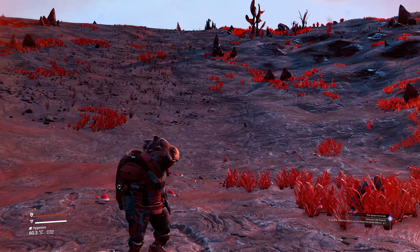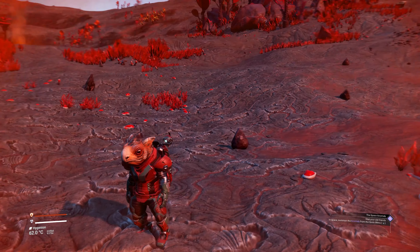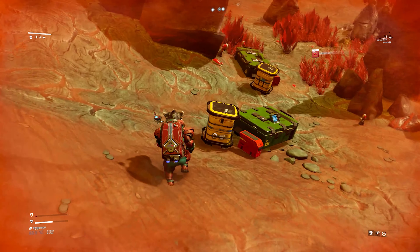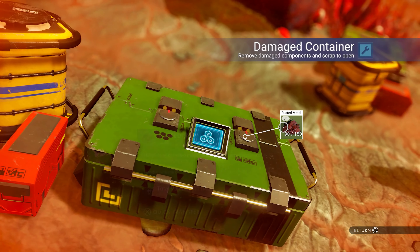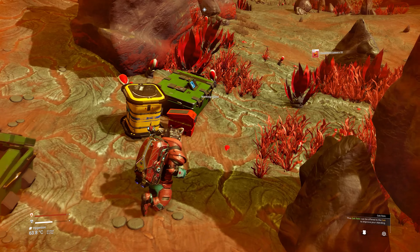Hungry and alone, this little Gak is lost. A fugitive on the run from authority, left with nothing but his exosuit and a damaged Multitool. His only chance of survival is to escape the galaxy. If he is to survive, he must go scavenging through the harsh environments, using only what he can find to aid his journey.